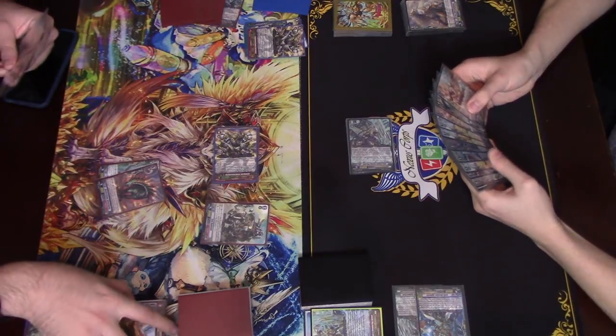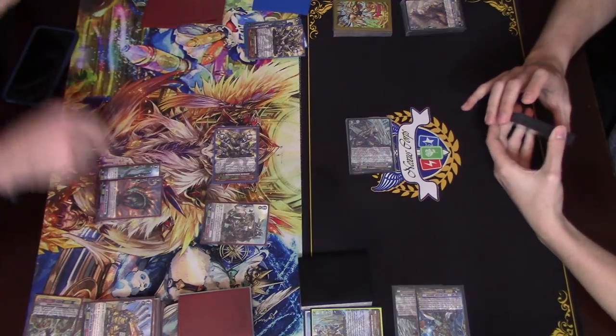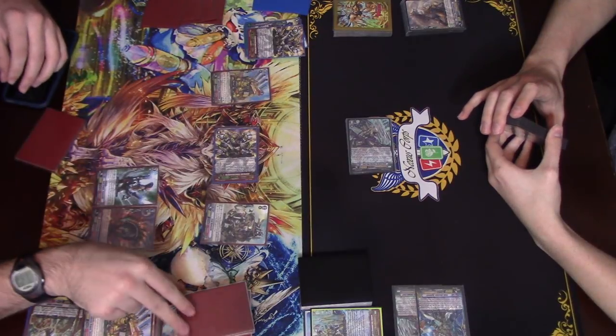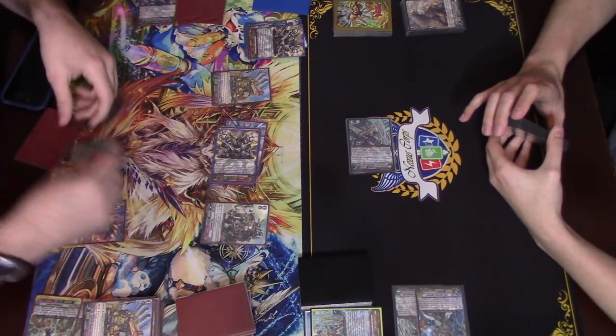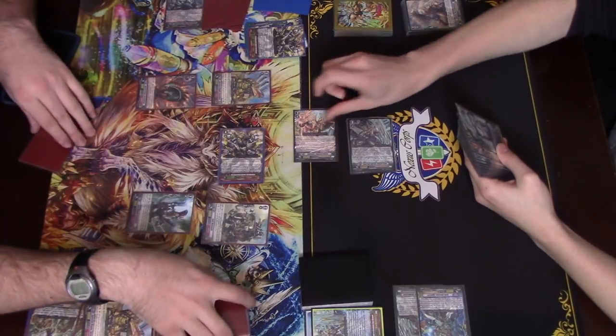Let's see if that dies for real. Let's see if Amargus still — counterblast, draw a card, and then call something. Steal a Freezer Nix. Soul charge. Unflip. Plus 2k to circle blaze. And then call back. Call back. 36k crit quad drive.